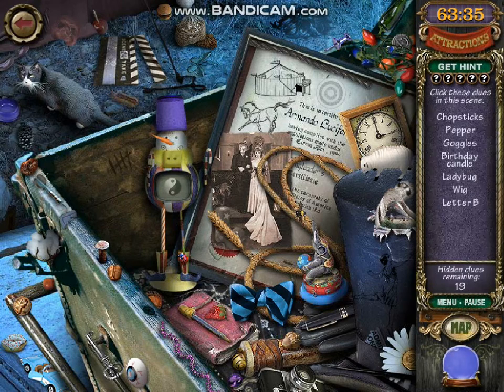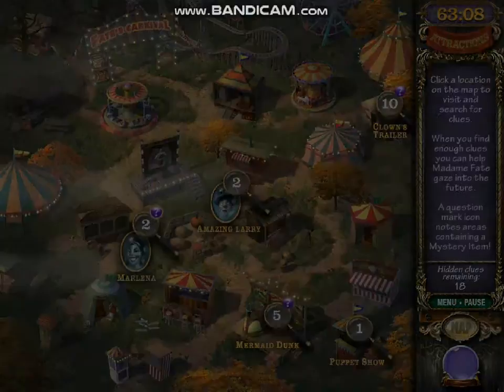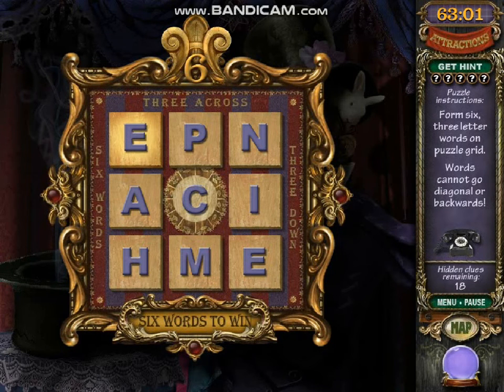Let's go find goggles. Here's a pepper. Now where is the letter B? Where are the goggles and everything? I wasted so much time on this. This is very hard. This one should be Ace.